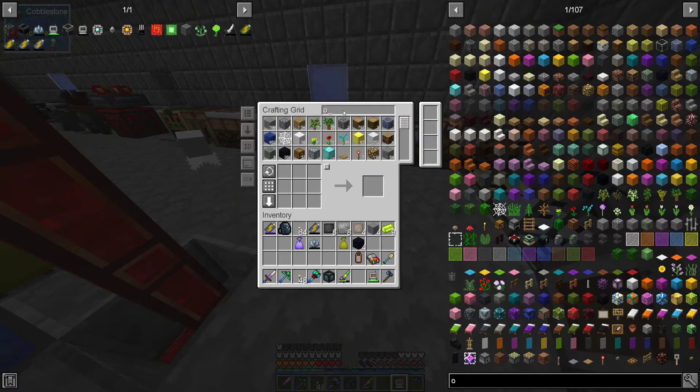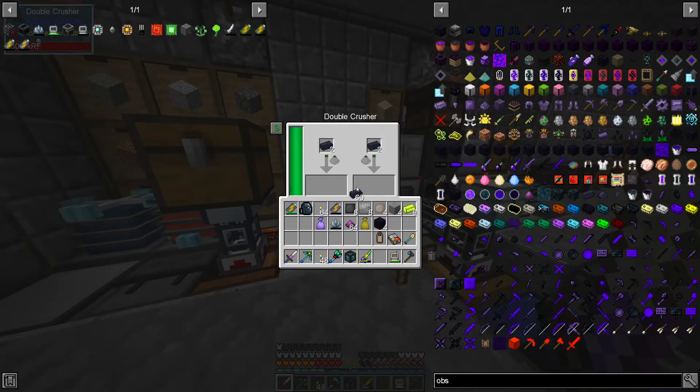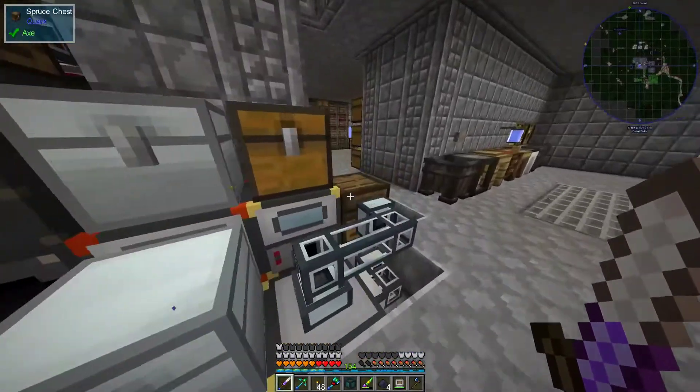I need a little bit of this, and then I need obsidian dust. This goes in the induction smelter. I'm not at the point that I can use Dianite - not there just yet. Three, six, nine, ten, eleven, twelve - that should be enough.